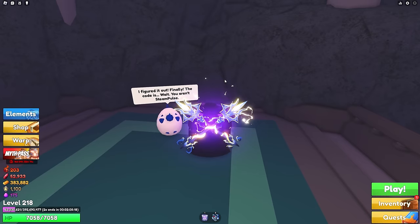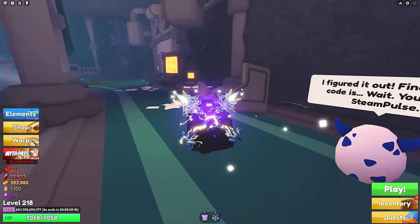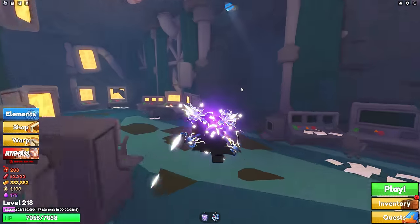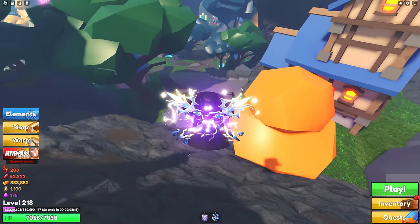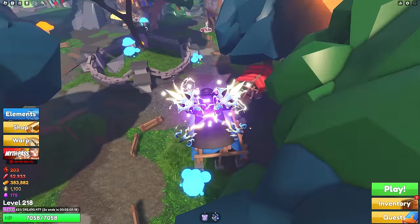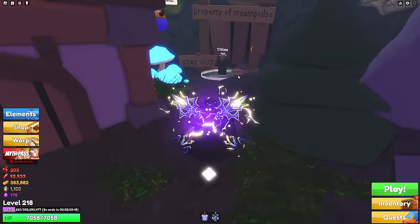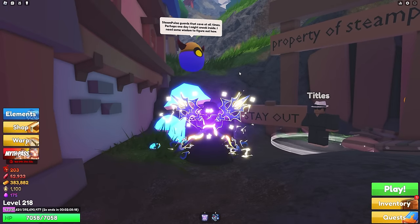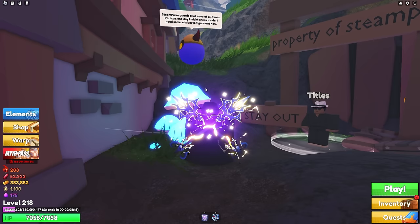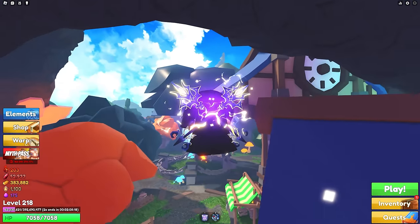The clue says 'I figured out finally the code is — wait, you aren't Steam Pulse,' so this hint is going to have you going to the title person. Right back here. The clue reads 'Steam Pulse guards that cave at all times; perhaps one day I might sneak inside. I need some wisdom to figure out how' — this is referring to the wise turtle.